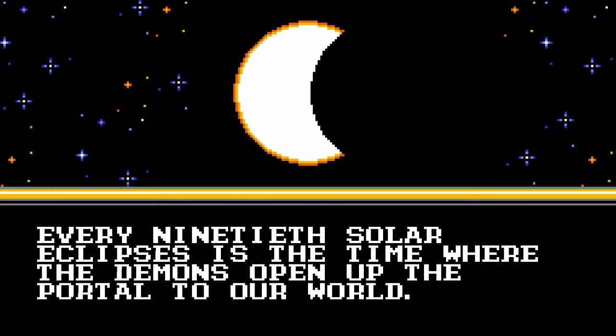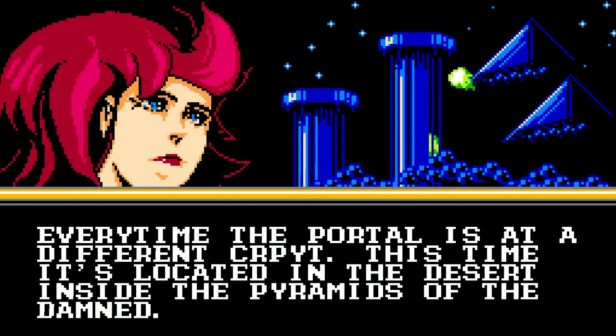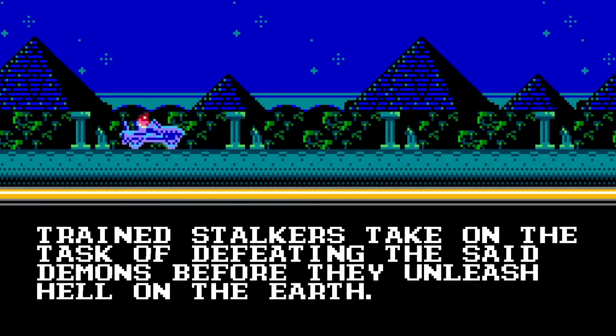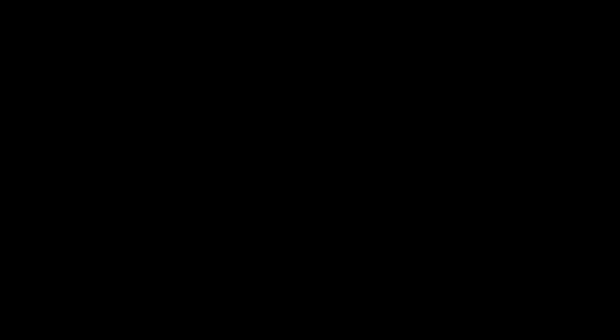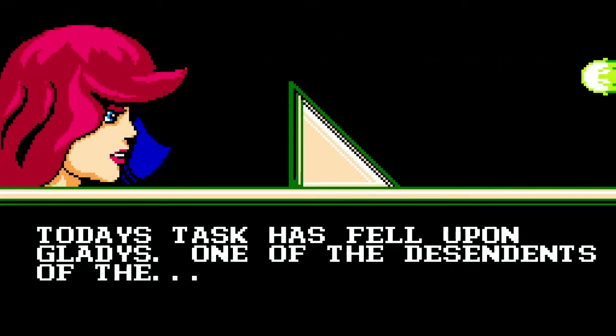The game's story is played in an introductory cutscene. Every ninth eclipse, demons open a portal to the world through a crypt, choosing a different crypt each time they attempt to enter our world. Cryptstalkers locate the portal and stop the demonic invaders. As a descendant of these virtuous heroes, Gladys travels to the pyramids of the dam to uphold her title as Cryptstalker.